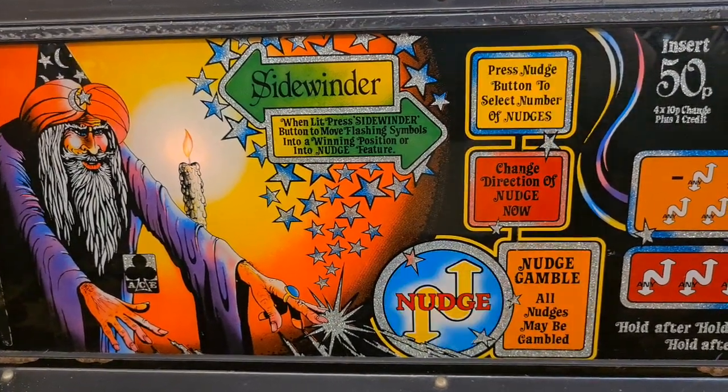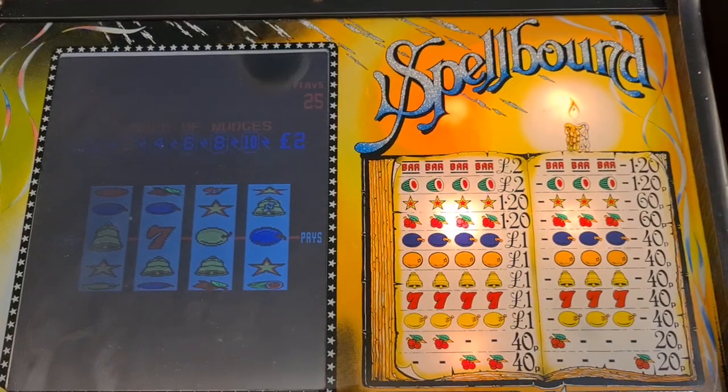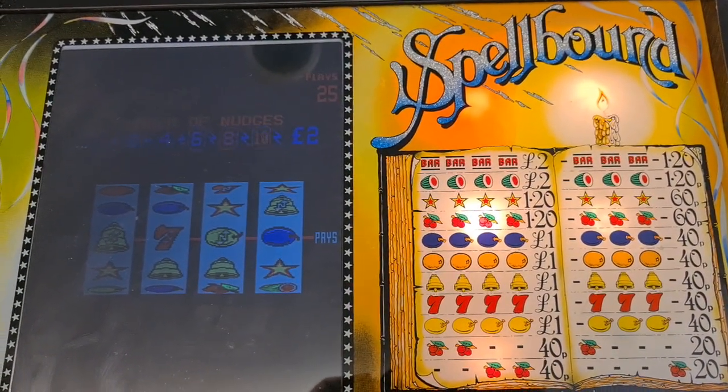Guess who we are playing? Spellbound. We've had Sidewinder this week and now we've got Spellbound.